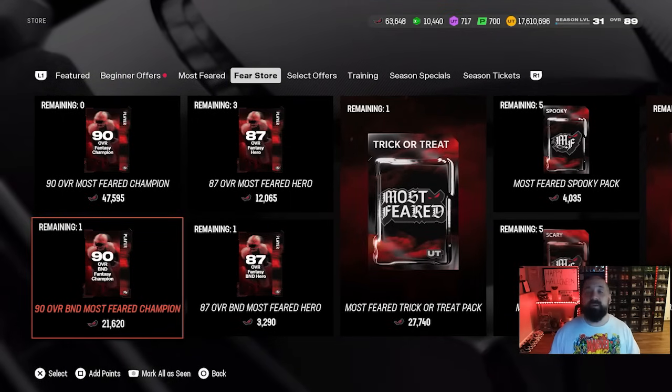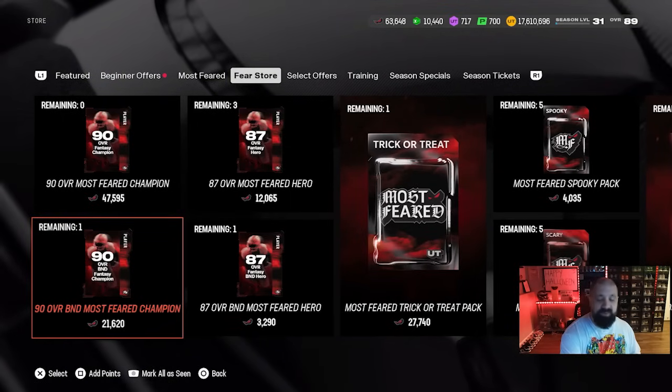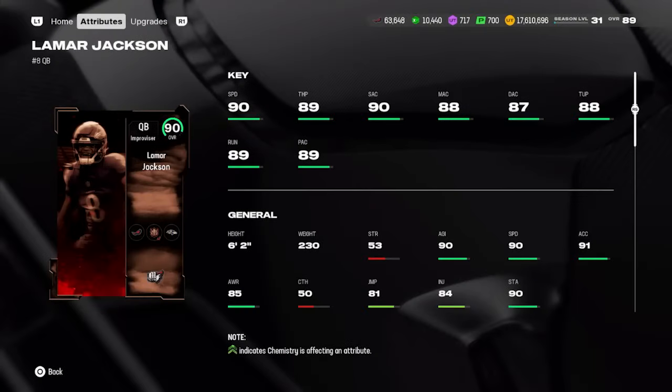Starting at quarterback, we have a brand new part three card. Your options are Lamar Jackson and Tom Brady. Lamar Jackson is without a doubt the better of the two. Tom Brady isn't bad — we'll have a card review on him soon — and outside of his lack of speed he's a solid pocket passer who can make all the throws. Lamar has similar passing attributes but also has 90 speed, making him the clear-cut choice. The AKA Andrew Luck card at the 90 or 91 overall level will probably be better than Lamar overall.